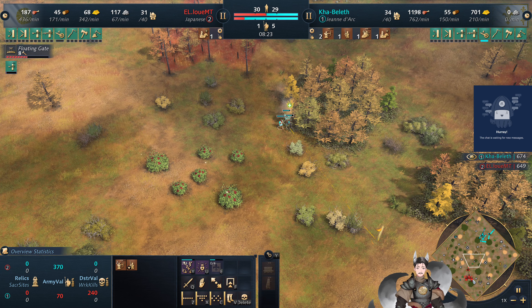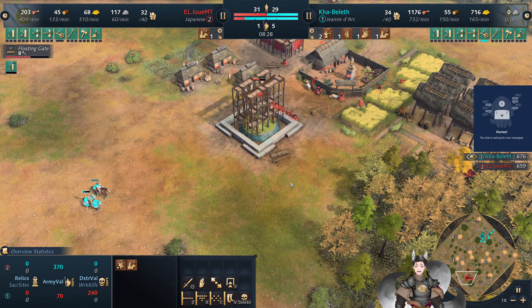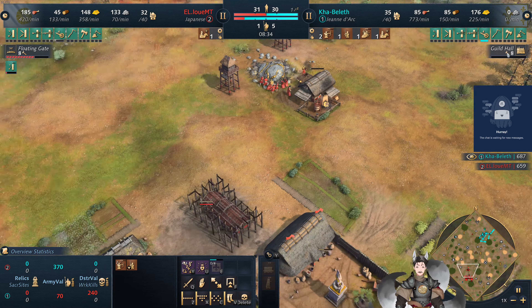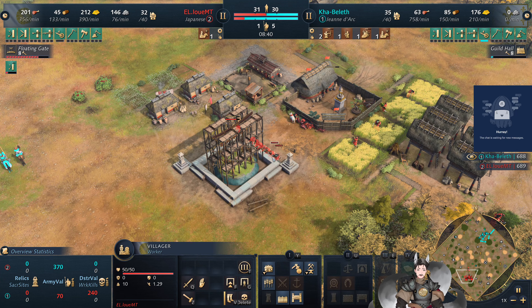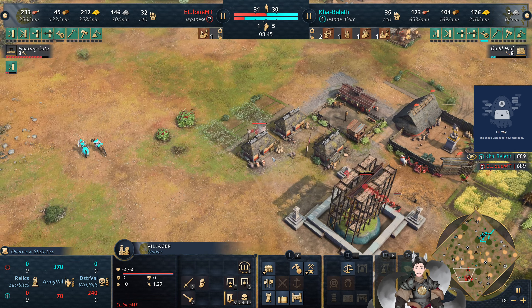Jeanne d'Arc is over here with some archers. Looks like she's a raid boss right now with her two supporting minions. And now we do have the guild hall going on up — listen to Jeanne d'Arc, maybe some eco play. She may not be super aggressive in Castle Age, and she's aiming to be aggressive in Imperial Age. The guild hall is a pretty good economic landmark.